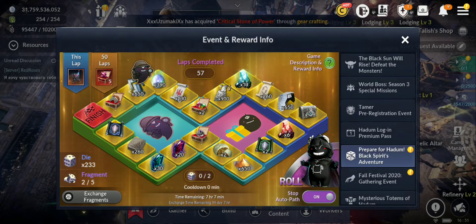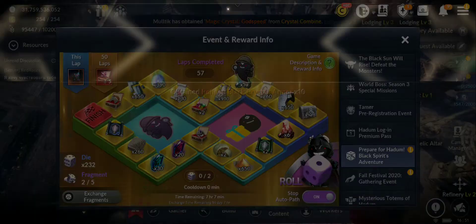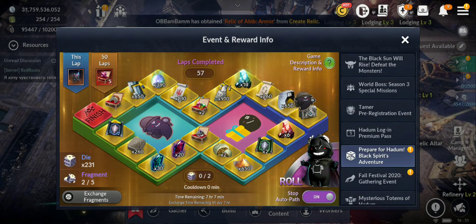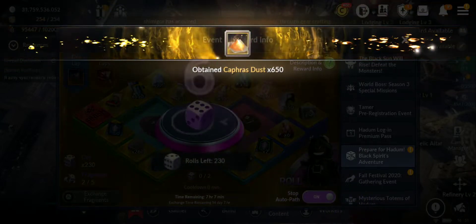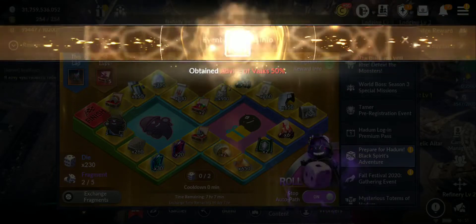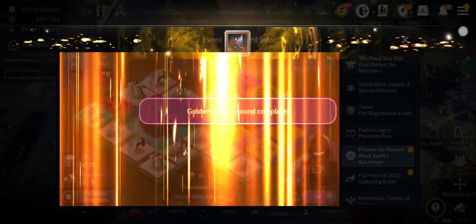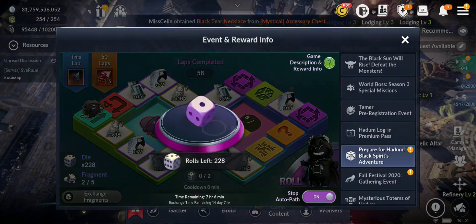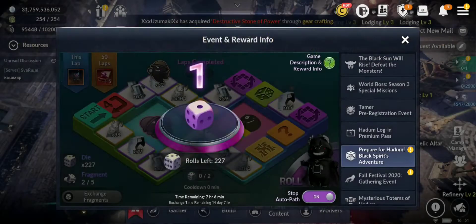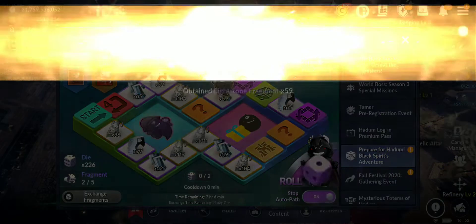Golden temple! Five mystical crystal chests - okay, two refine black crystals. Six again so fast! At least I got an advice box. If you notice, when you go on the golden temple most of the time you get the highest numbers like five or six. I had like three or four rolls and that was it - done.